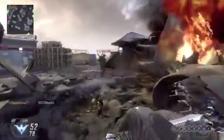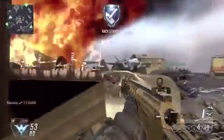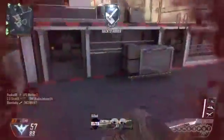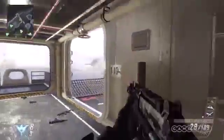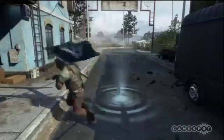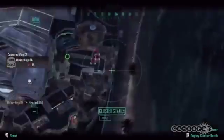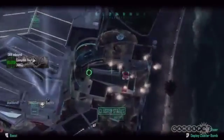The true Black Ops 2 survivalist subsists on only what he can hunt and kill. Lightweight, Ghost, Cold-Blooded, Extreme Conditioning, Dead Silence — all of these perks will allow you to sneak up on your foes undetected. Once you've taken your victim, scavenge that gun and wreak some over-perked havoc. You are now the apex predator — a wolf among sheep, a genetically modified super soldier with only one mission: kill, kill, grab that gun-on-a-stick, and kill.